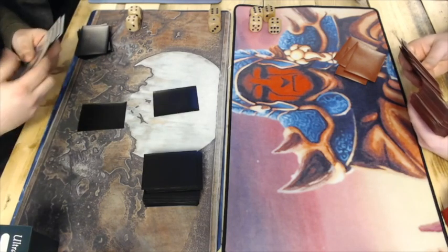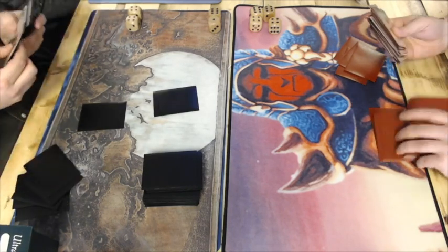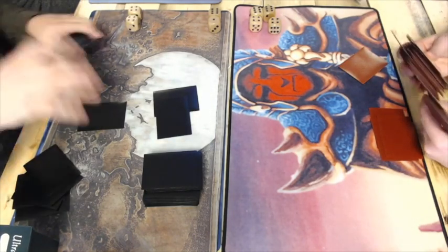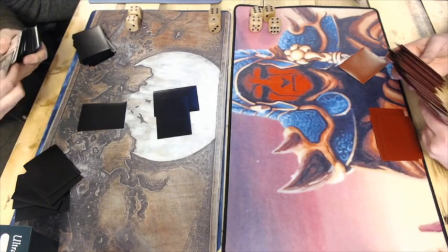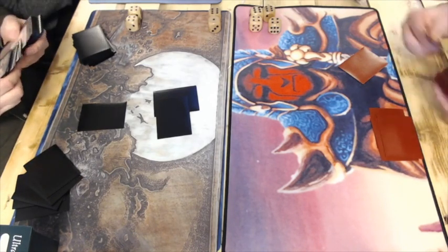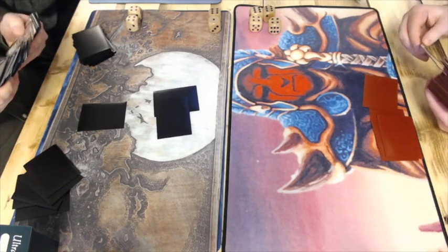It's going to be interesting to see what they're going to sideboard in, and if the Goblin deck will board in some white control cards — especially some Swords, maybe, against the Trolls and the Serras. Let's let these players sideboard, and we'll get back to them in game number two.